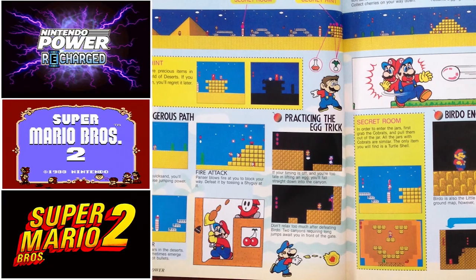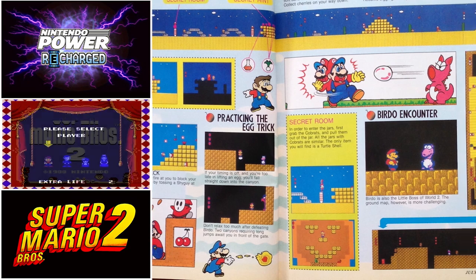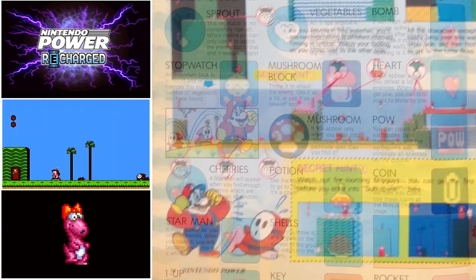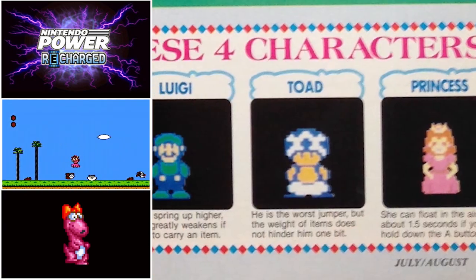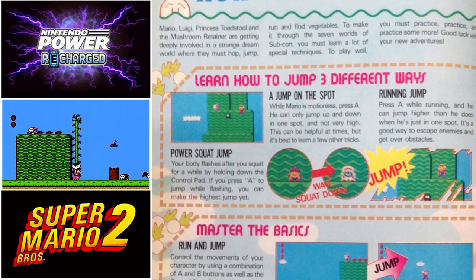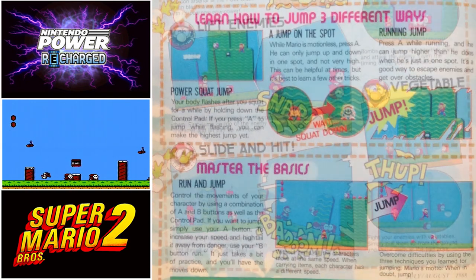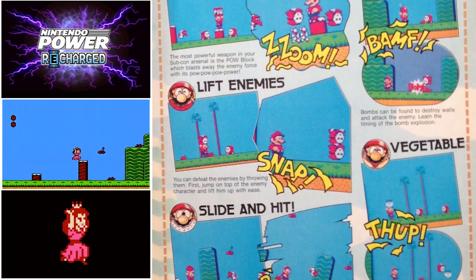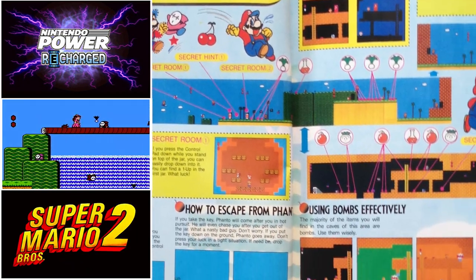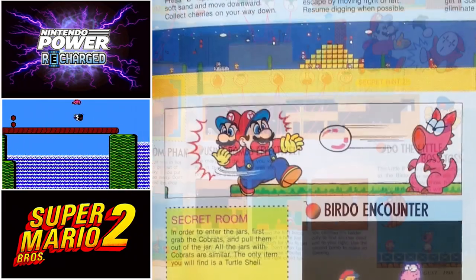Super Mario Bros. 2 was developed by Nintendo in 1988. The game varies considerably from the previous entry in the series, being only single player but having the choice to play as one of four distinct characters. Each character controls differently, and I always find myself playing as Princess Toadstool with her ability to float while jumping. The game is a huge upgrade from the original, from the graphics to the gameplay and level design.